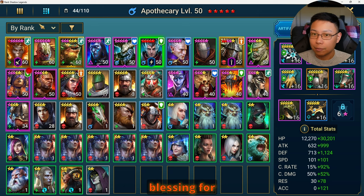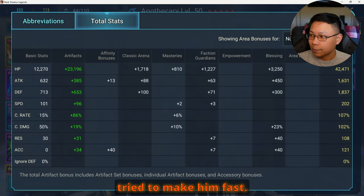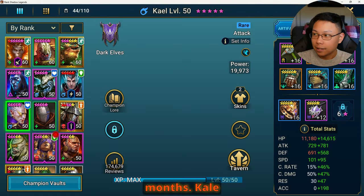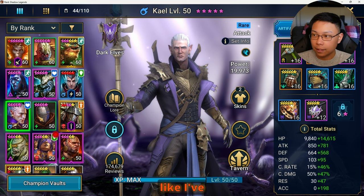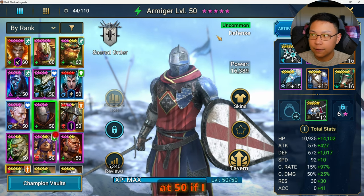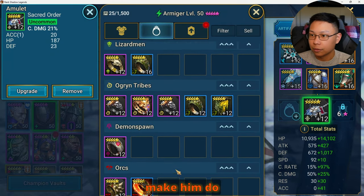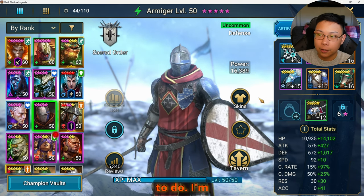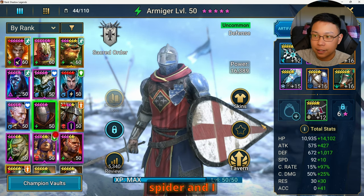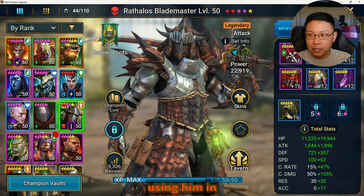I pulled a five-star blessing for Apothecary, which is pretty huge, and he's built out in Relentless — he needs masteries and could probably be faster. I haven't touched Apothecary in about two months. Kael I'm not really focusing on — he's going to stay at 50. Armager I'm thinking about leveling to 60; I'm not sure if I have the gear to make him effective. I'm basically trying to build him for Scarab King, Spider, and Ice Golem since he has block revive on his A2.